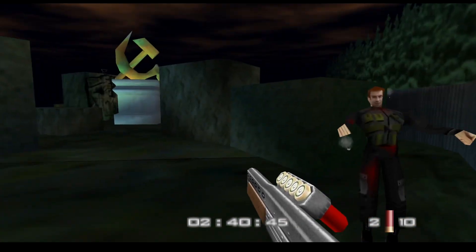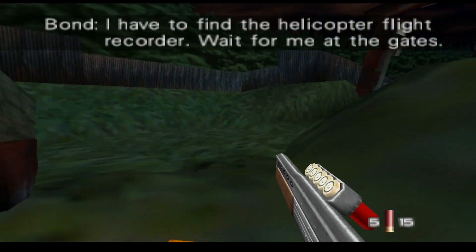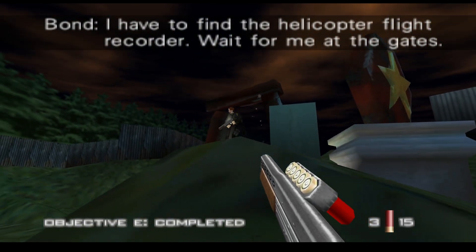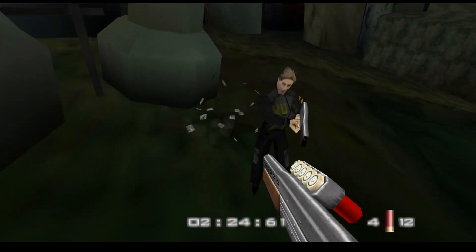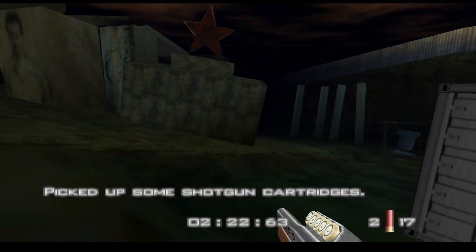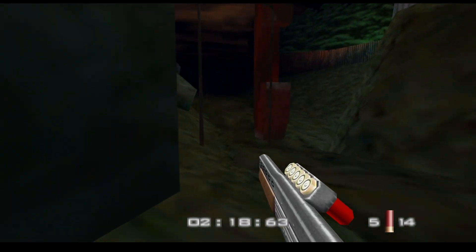Once you do make it back, you have to deal with one last bit of luck — the random spawn location of the flight recorder, which serves as another source of confusion. Once you know where to go on Statue, it's considerably easier. I don't struggle with it now, but it's this high on the list due to its role of gatekeeping first-time players from experiencing the rest of the game.